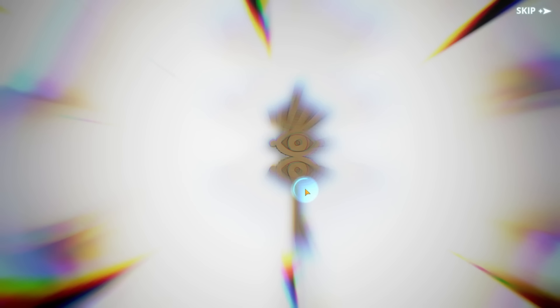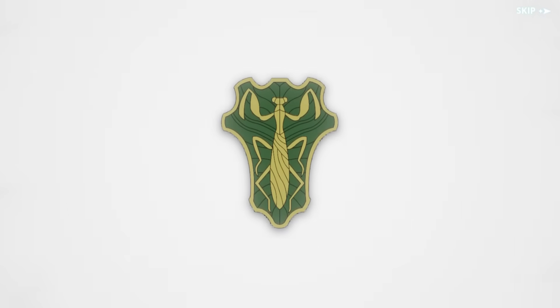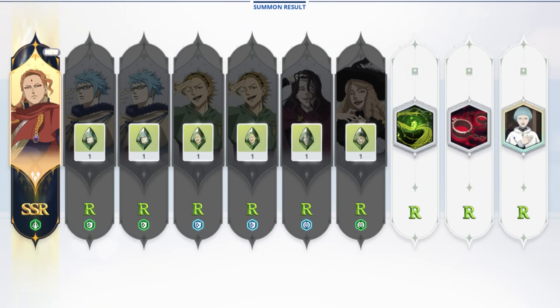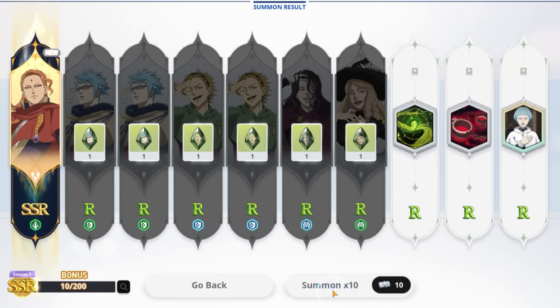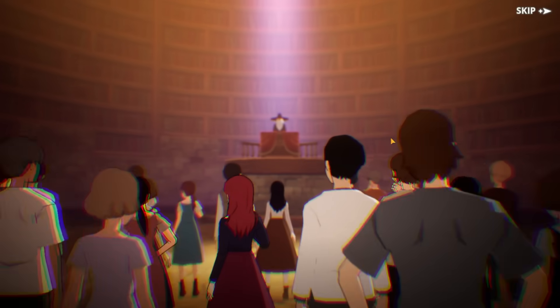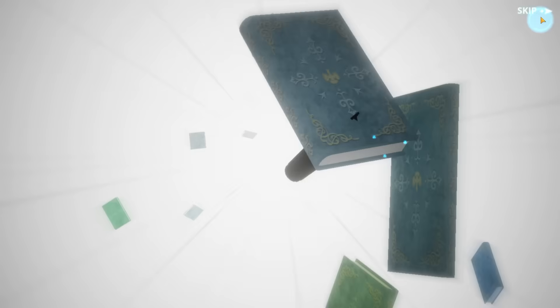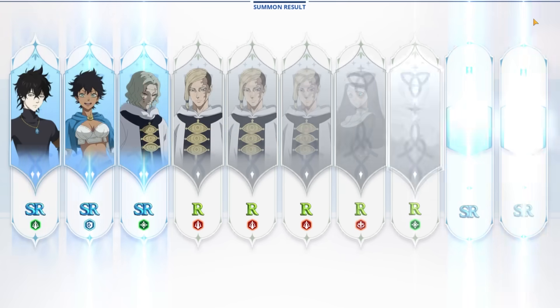Good SSR, I deserve a two-in-one. I do want to build this team. Fuego - I wanted to do a Fuego on that team so I'm not mad about getting Fuego at all. He's actually a pretty good DPS for the beginning, so I'm going to use him.